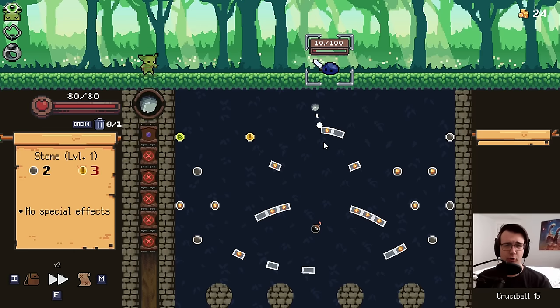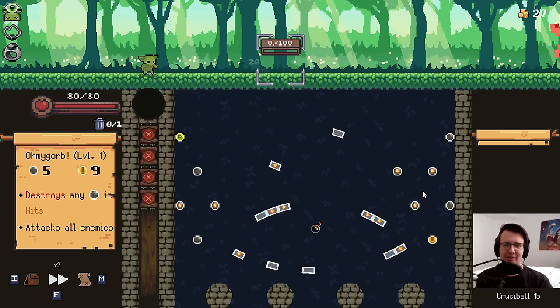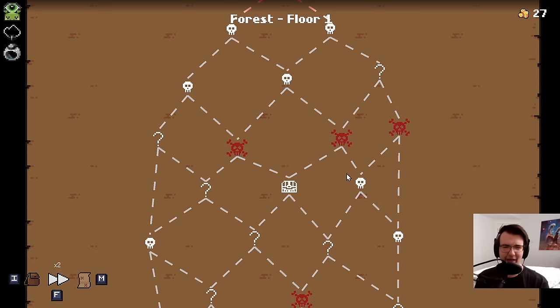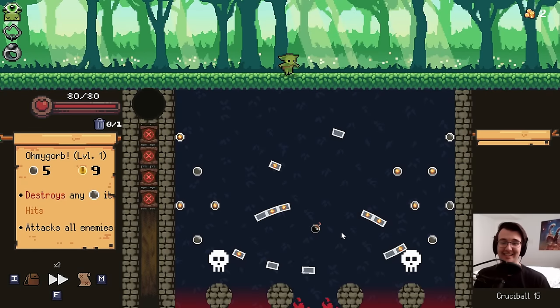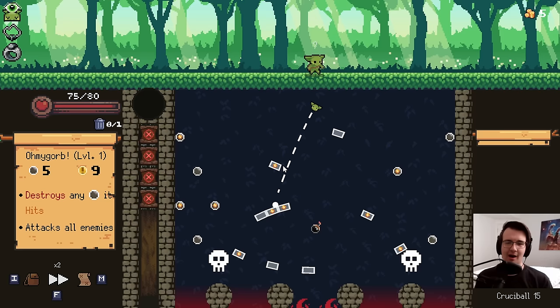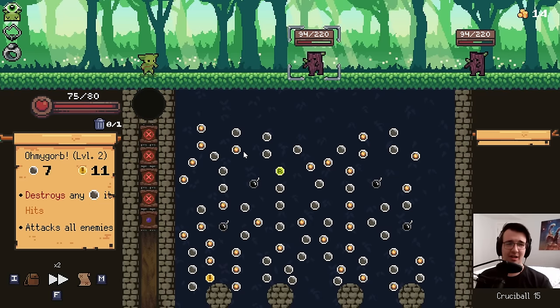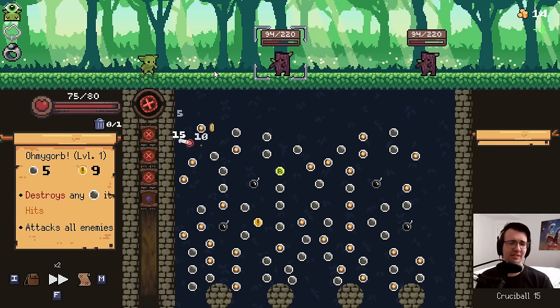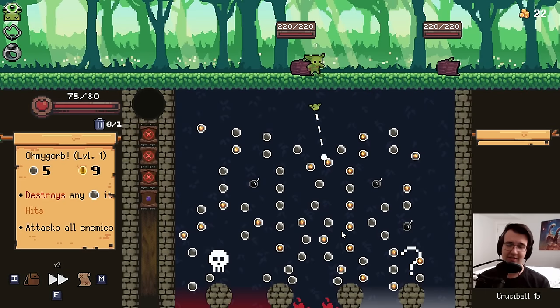The only rule is to shoot the Oh My Gorb when you can. I think I'm gonna intentionally tank this one. Probably should have gotten more coins there, but it's all good. I want to see if I can win like this. There's no shop in the near future so I'll just upgrade this to a 7-Eleven. Fantastic stats — it's just when you're out of orbs it's sad. That's why having damage only from wall bounces and bumper bounces is hilarious.